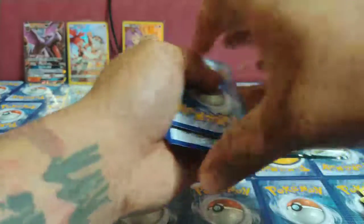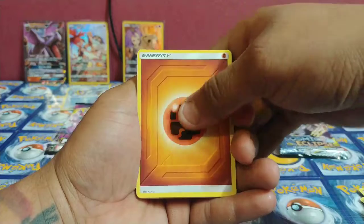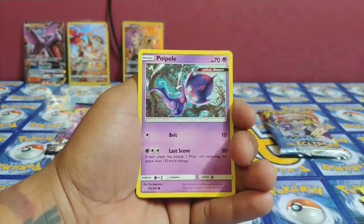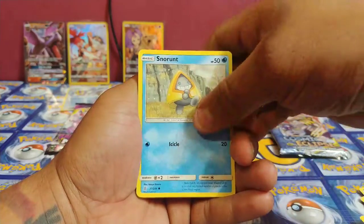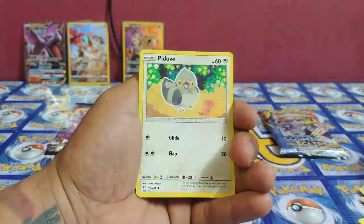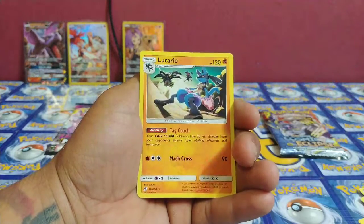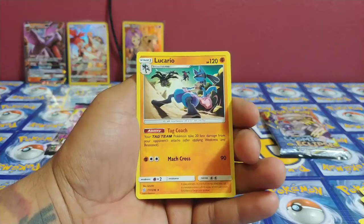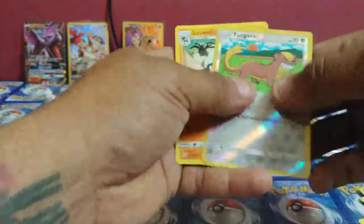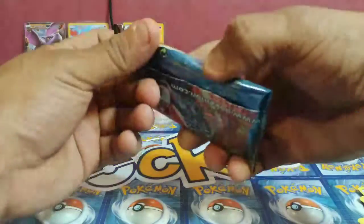We got some fighting energy, Cherish Ball, Tag Switch, Elgyem, Poipole — nice card for the game from what I heard — Snowrunt, Jangmo-o, Dwebble, Pidove, Yangoose reverse holo, and Lucario non-holo rare! The OG steel-fighting type — you can't beat that guy, I don't care what anybody says. That's my guy — that's the John Wick right there.